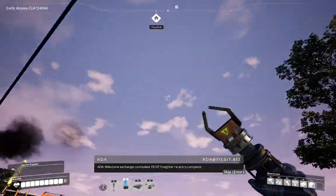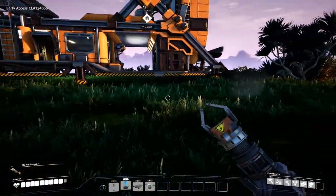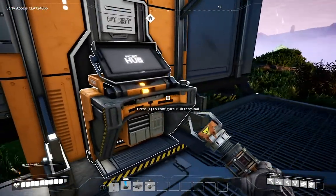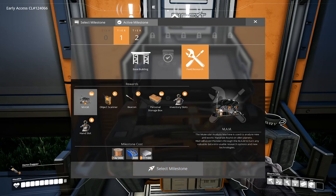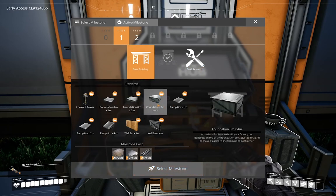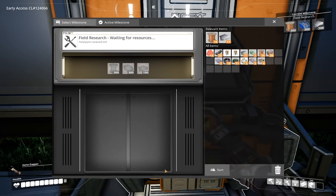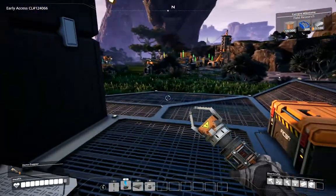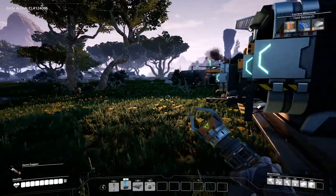The milestone exchange concluded and my drone has come back, so we can start researching the next milestone. Field research is going to unlock the MAM - the Molecular Analysis Machine - which researches technologies that will be very beneficial. We're definitely doing that one next. It's going to require a bunch of wire, plates, and screws, which is a new item I haven't explained yet.